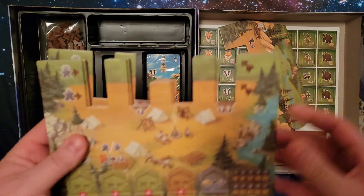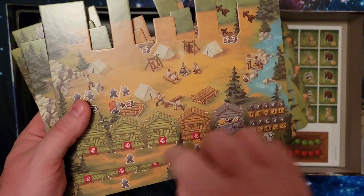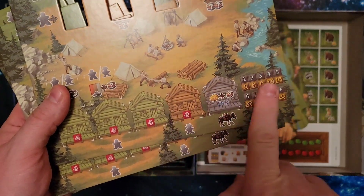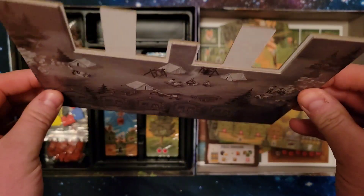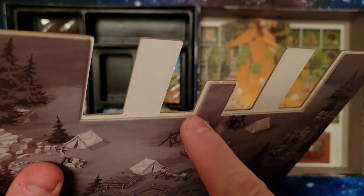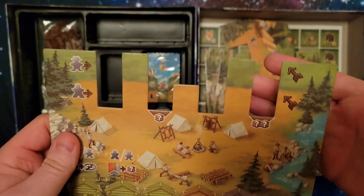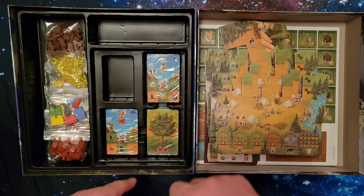Next here we have the player boards. They are kind of dual-layered, but not in the way you'd think — it's kind of flat when you put your cabins on here. It's got a little indent right there, because you have a very unique way of putting the cards behind here. I'll show you when I get to the cards what that looks like.